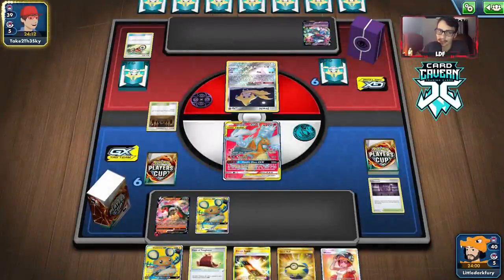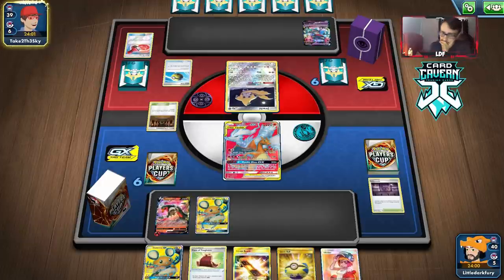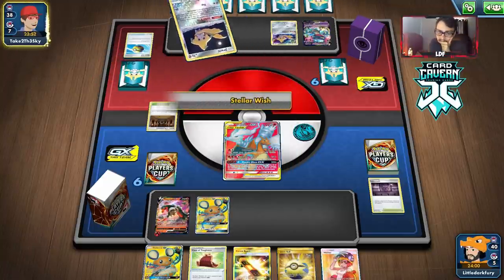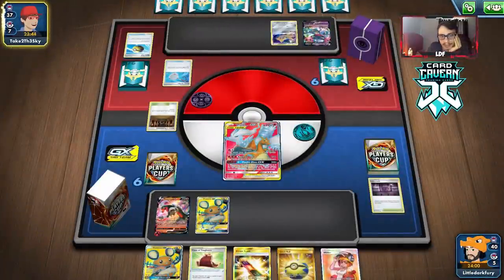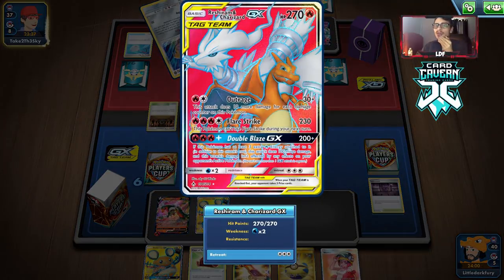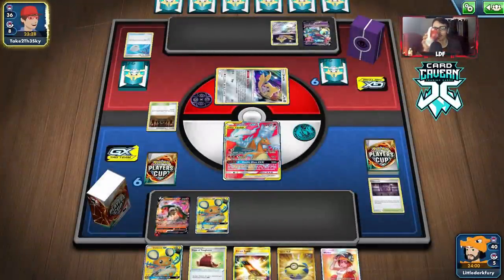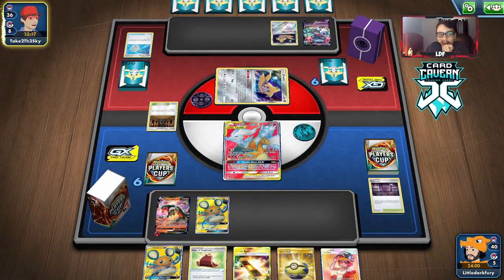We're probably going to have to Dedenne change — I don't see us drawing into an energy. Do we really even want to knock out the Jirachi? I'd probably rather damage the Dragapult. They're probably not going to attack with Dragapult — no need to. Reshizard could be a good attacker in this matchup — having access to Flare Strike could be useful. I don't think they have any more Stadiums, so Heat Factory could stay all game. The Shrine is relevant — it's making Dedennes take more damage. Houndoom doesn't one-shot Jirachi — Burn only does 20 damage. They have Scoop Up Net. Graycatcher's Discard is actually pretty good too.